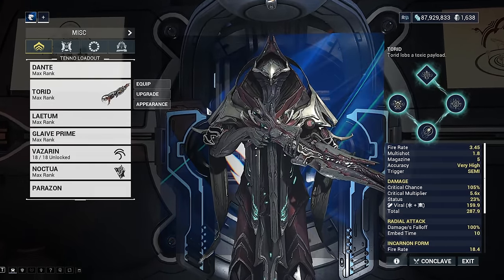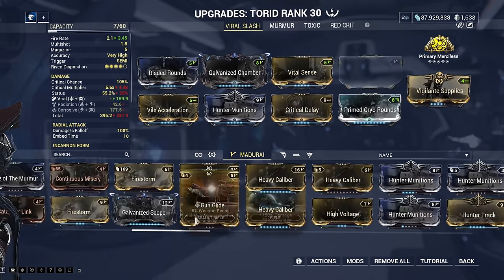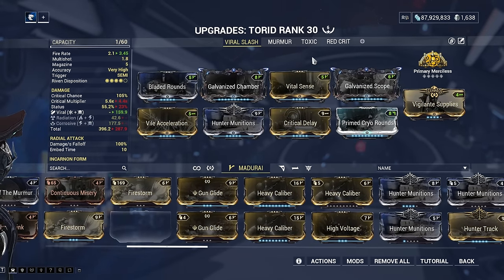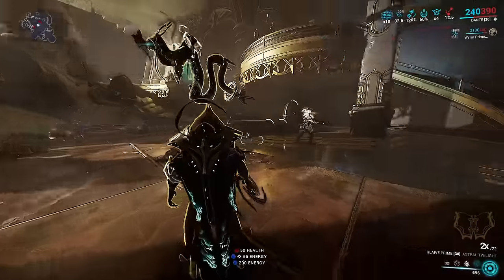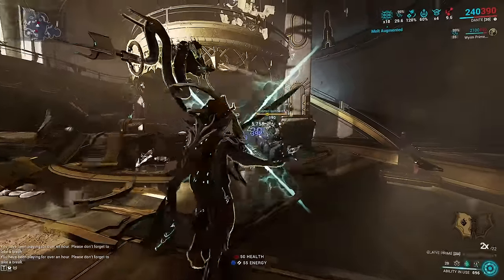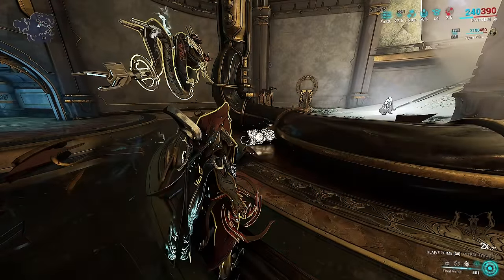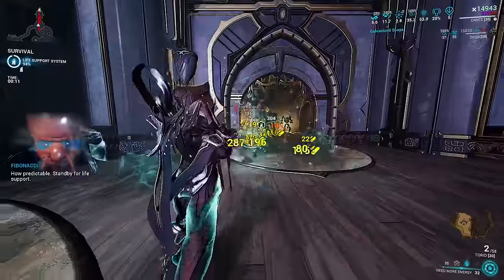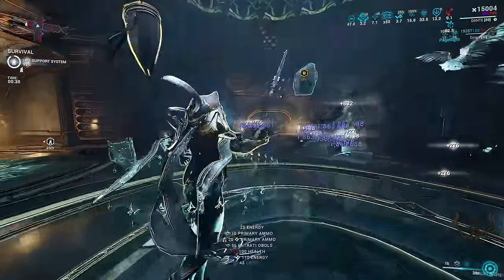On this build you can use whatever primary, secondary, and melee weapon you want. Roar is one of the best damage buffing abilities in the game — it lets you replace faction mods on your weapons with crit chance or critical damage mods, since Roar and faction mods offer the same type of damage multiplier. Roar also double dips: it increases damage on the initial hit and again when a damage over time effect deals damage, which greatly improves damage from Dante's third and fourth abilities. To play this build: cast Lightverse and Triumph for overguard, cast Roar, then cast Ward Warden and Page Flight after a few Lightverse and Darkverse casts, then float around spamming Darkverse and Tragedy.